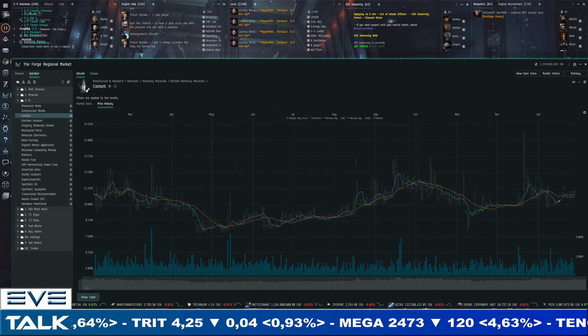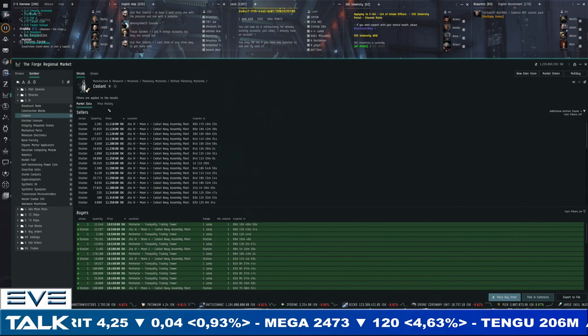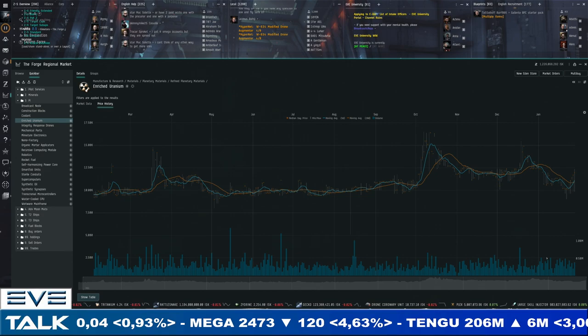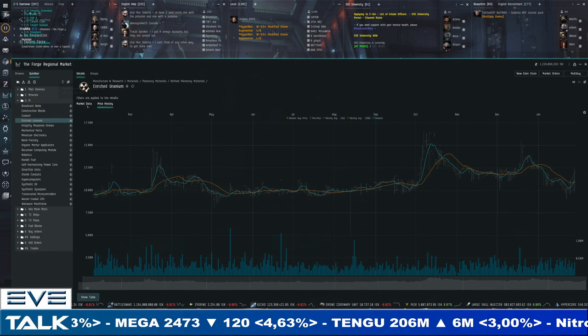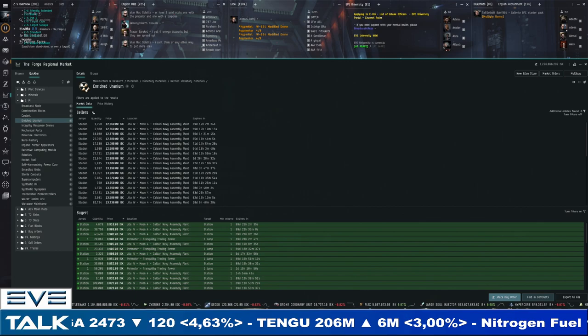Coolant is healthily above 10,000 ISK — 11,000 for sellers, 10,600 for buyers, less than 10% spread showing strong demand. Enriched uranium tried to make its way back to 10,000 ISK and that opportunity was quickly snatched up. We're heading back to 12,500 on the chart — 12,400 for sellers, though buyers are still a bit more careful below 10,000 ISK. We've been seeing that spread open up for certain PI materials for the last couple of months.